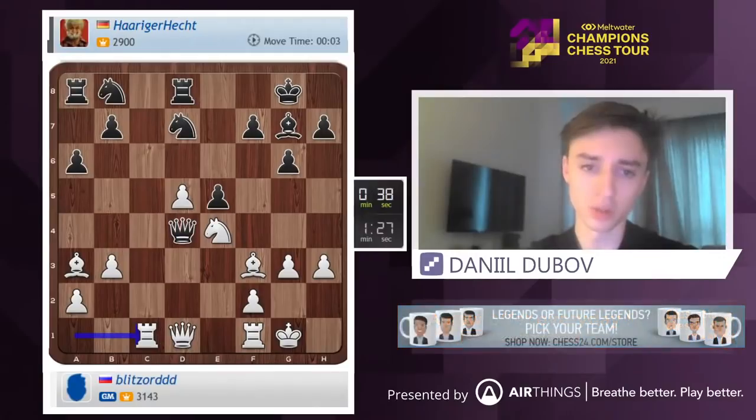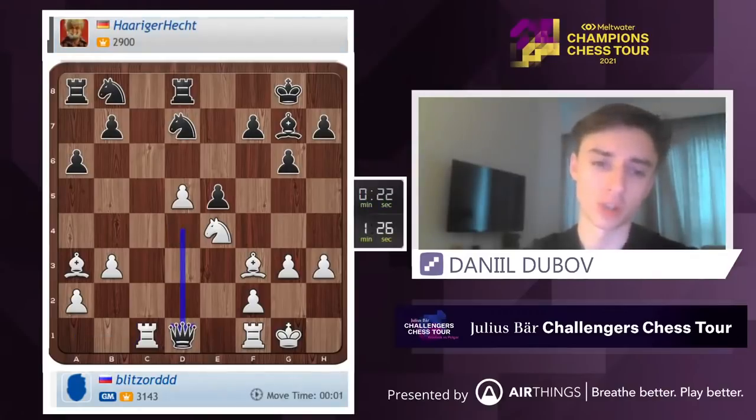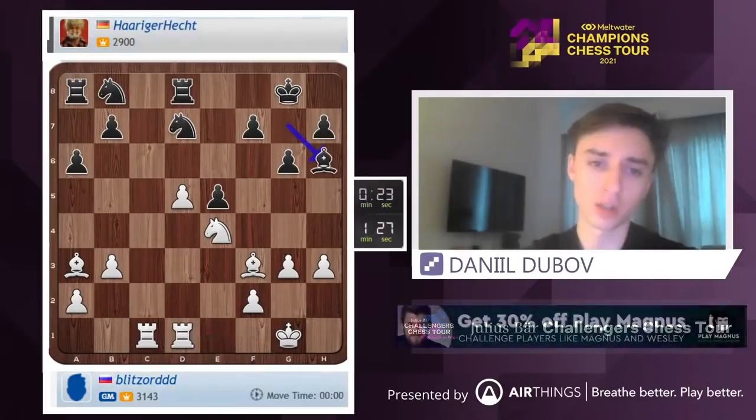Bringing the pieces slowly. F5 runs into knight g5, knight e6. And now we also have some strange ideas like knight e6. He takes, if we take back — bishop h6. So he wants to get f5 and prevents knight g5. This is smart.